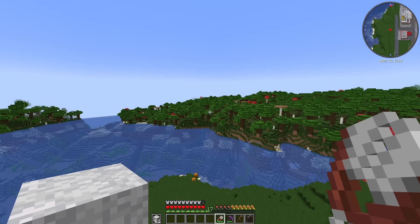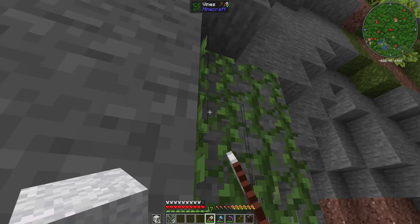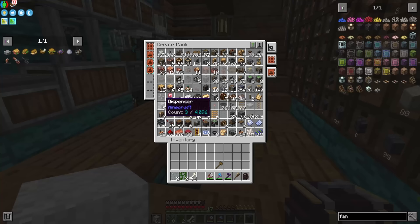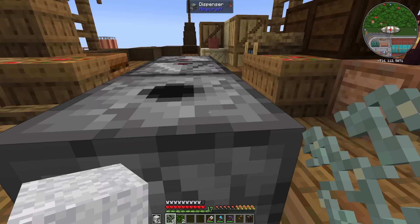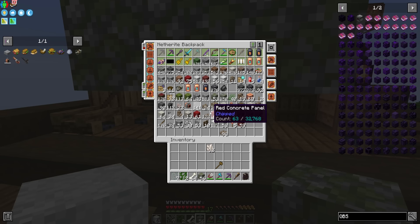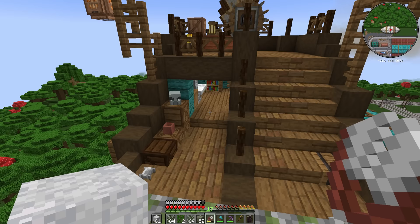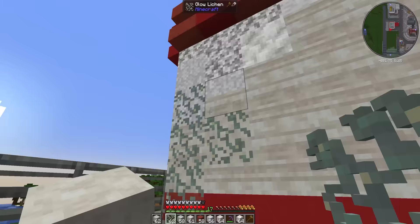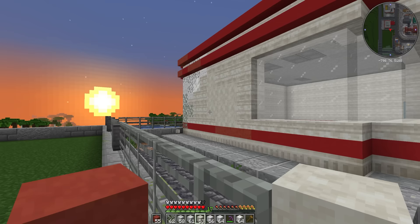There's one other thing I want — glow lichen — and I'm fairly sure there's a lush cave entrance nearby. Here it is. The problem is there's not a lot of glow lichen, but I reckon we can fix that. I'll set up an observer, dispenser, and bone meal system: stick a bit of glow lichen on the dispenser, wrap some blocks around it, chuck in some bone meal, and just stand here doing this to get loads of glow lichen. About a minute later we've got just over three stacks.